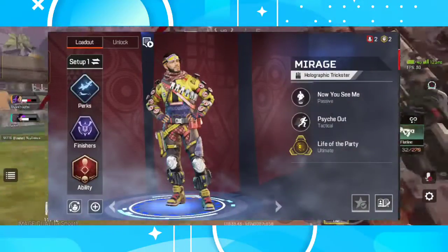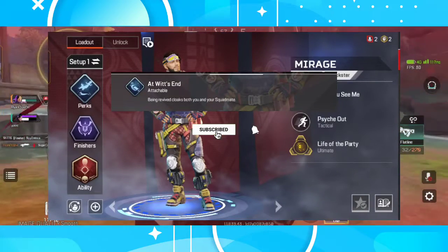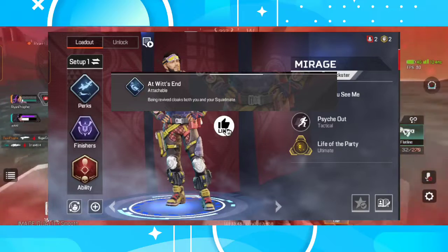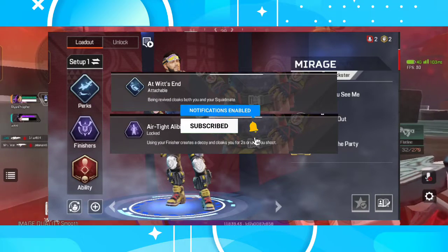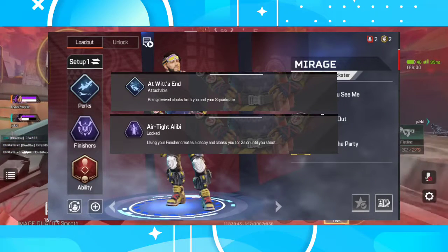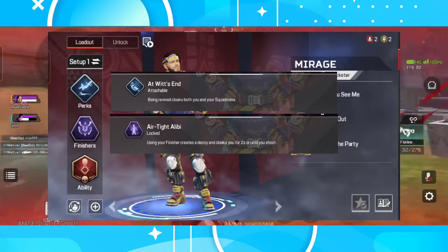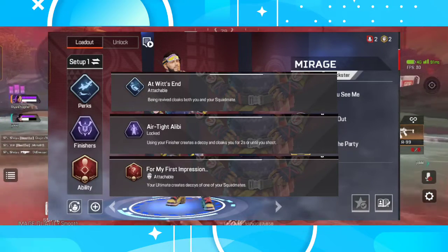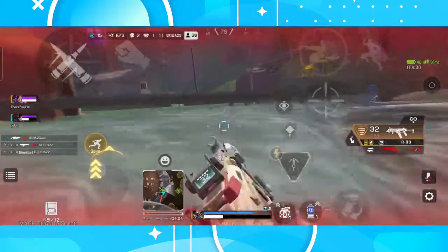In the meantime, Mirage's turn. For the perks, Amassed is the one — being revived cloaks both you and your squad mate. We already know Mirage can do that when he revives someone thanks to his passive, but in this case even your mates will be able to cloak if they revive you. For the finisher, Artful Cloak is the way to go — using your finisher creates a decoy and cloaks you for two seconds or until you shoot, confusing enemies long enough to take appropriate countermeasures. For the ability, I go with First Impressions — your ultimate creates decoys of one of your squad mates, a great way to confuse enemies even more.